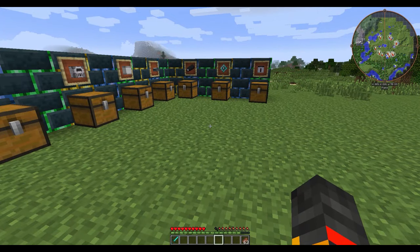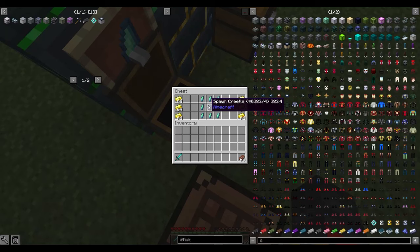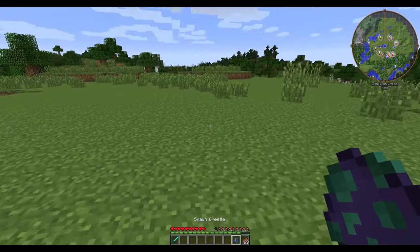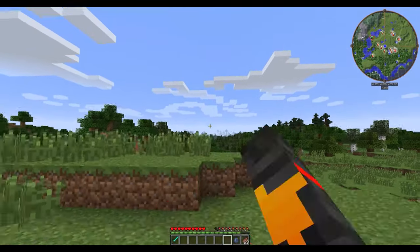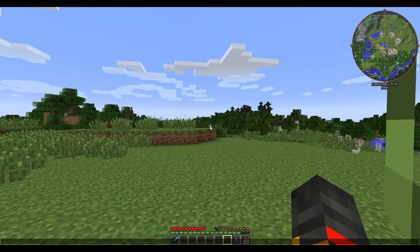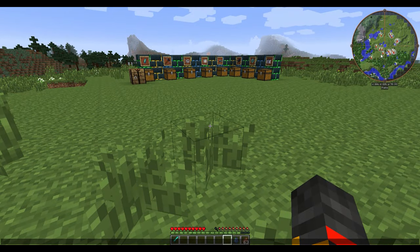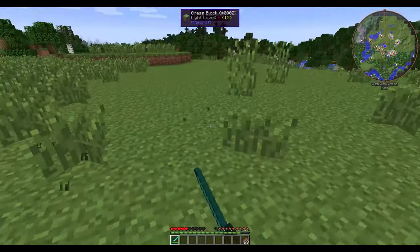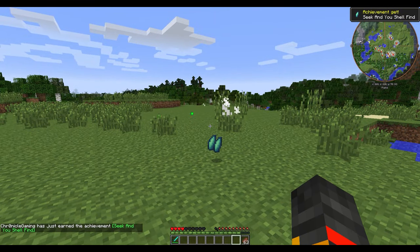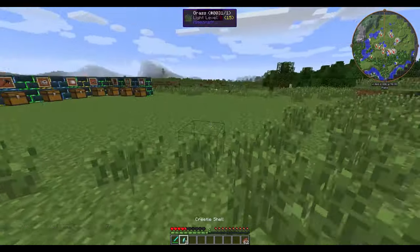The very first thing, the most important thing, is you need something called a Cradle Shell, and you get that from a mob called a Creedal. The way you find these Creedals is at nighttime in a forest — they have a high spawn chance in a normal forest at night. If you have JourneyMap you'll see the mob head icon. You kill it, and you get the achievement 'Seek and You Shall Find' and the Cradle Shell.